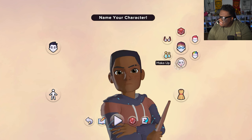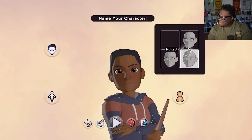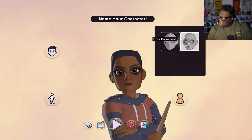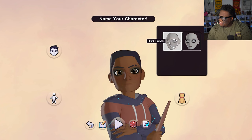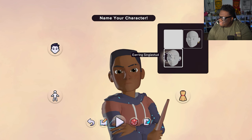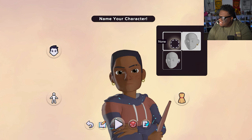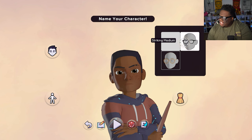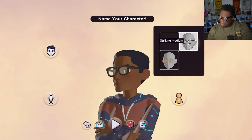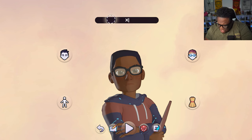Hair color — looks like you can do rainbow stuff, which is cool. Basic accessories — can we get glasses? We got earrings, I used to wear earrings. Glasses are right here — why is this more round? Let's go with that one. Oh right here — Expecto Go, all day every day.